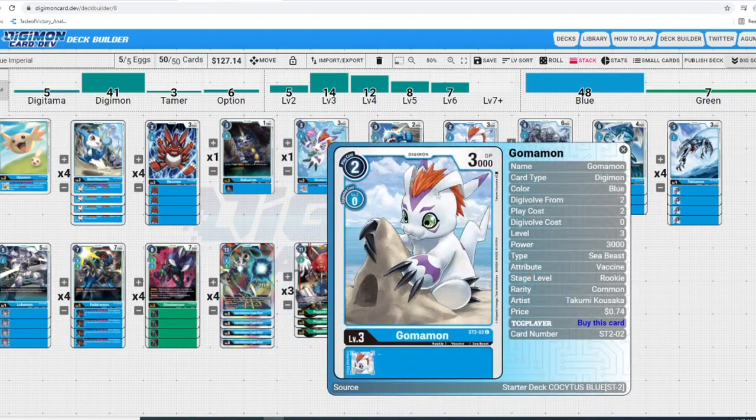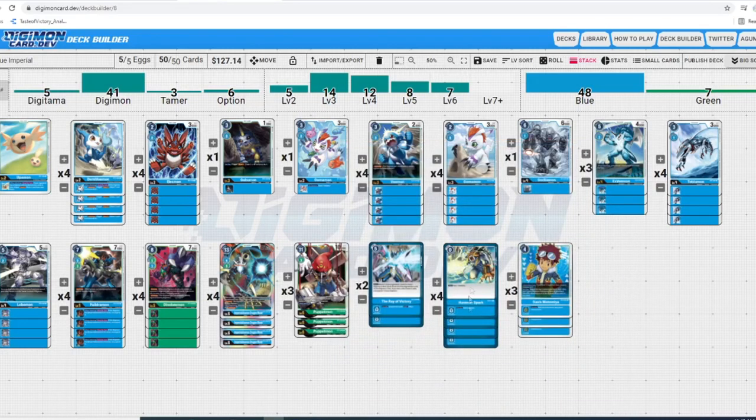Our final rookie is another two-drop vanilla — 3k DP, really great. You just want those bodies to go wide with cheap costs. Moving on to our champion lineup — I've expressed before how I think 12 is the magic number for champions in any deck, but blue could get away with less. If you want to run 11 champions to make room for something else that's possible, since a lot of the time you're rookie-rushing while digging to get up to Imperial.